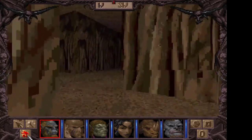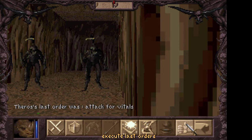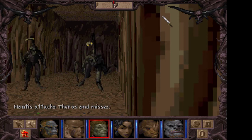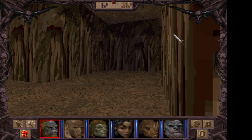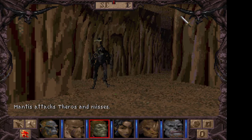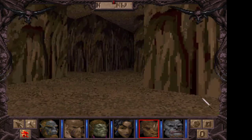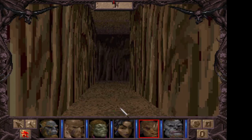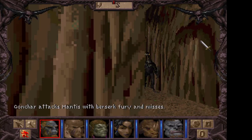Oh yes, this is definitely the place where I want to be. We're fighting this mantis creature so I have to change the combat strategy a little bit. Those sounds are a little bit on the annoying side. I could turn off the sound effects — yeah, let's turn off the sound effects for now. Maybe we don't need to listen to this screeching sound every time a mantis takes a hit.